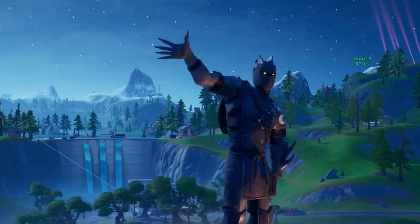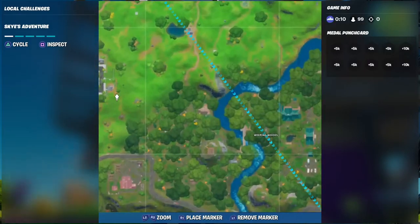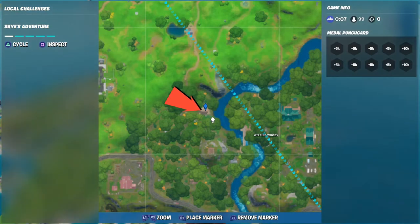Hello, my fellow YouTubers, and welcome to Battle Dragon RC. We have a quick mission today called Liberation, right here at Whipping Woods. Next to those greenhouses there's the Deadpool little cabin — if you remember from previous challenges, there it is with the red arrow.